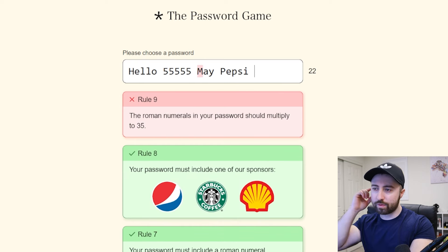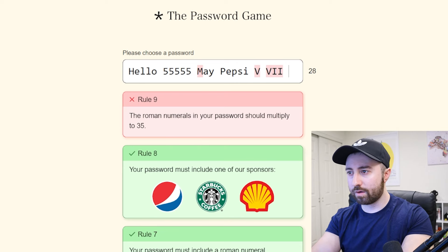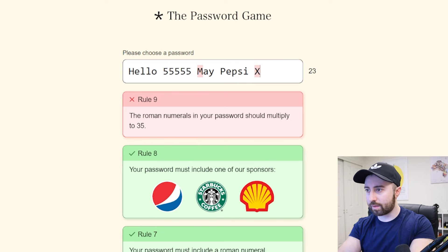The Roman numerals in your password should multiply to 35. What are the Roman numerals for 35? Or, we'll have to multiply to it. So it would be V and VII. How does that work? Let's try XXXV then I — that'd be 35, right? 35 times one.